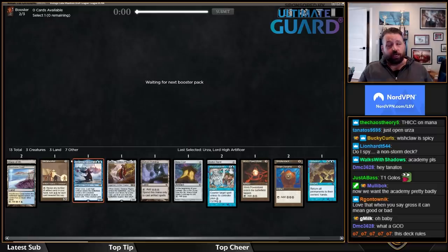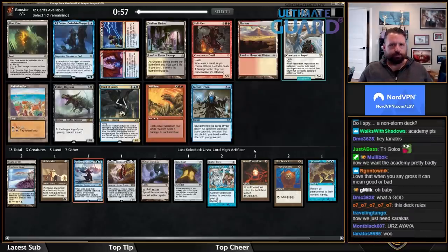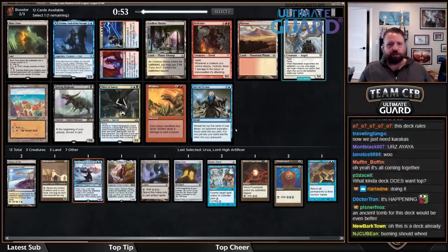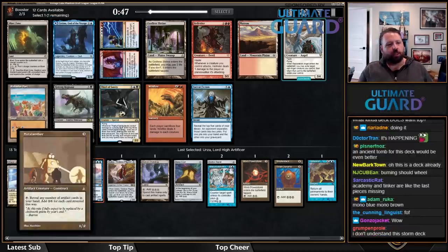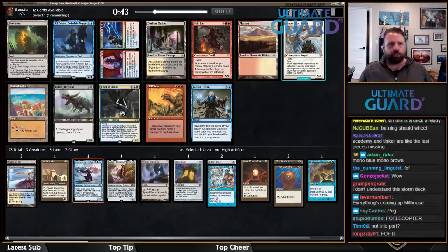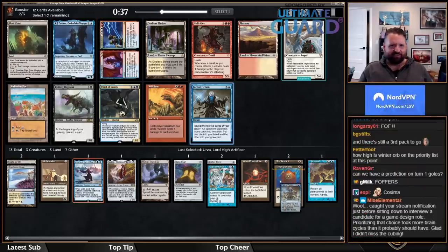This deck would love a Tolarian Academy, which is good because most decks don't want Academy. I would love Karakas here with Urza and Golos. Probably taking Fact or Fiction at this point — it's that or Cosima, God of the Voyage. It's pretty close, because if you play Metalworker and then crew the Omenkeel, that's going to be pretty strong. I'll just take Fact or Fiction. I wouldn't mind wheeling one of those colorless lands either.